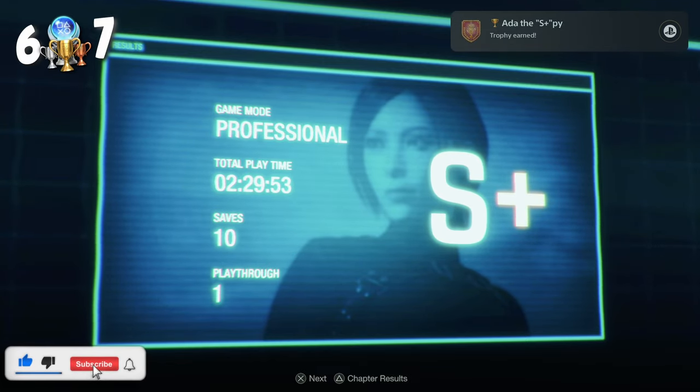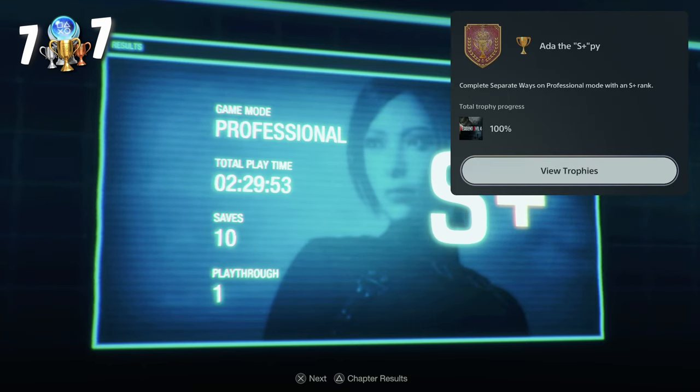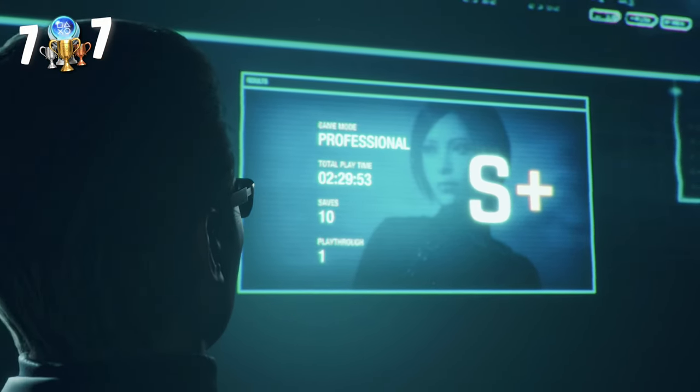There it is - Ada the S+ Spy! Complete Separate Ways on Professional mode with an S+ rank. That was so freaking difficult, that was insane. Seven seconds though - I couldn't have cut it much closer than that. Oh my god, I'm done, finally. I am so happy that's done, thank god for that. That was super difficult.